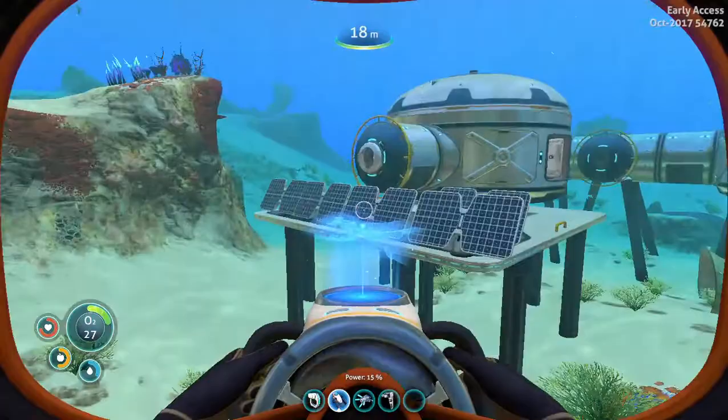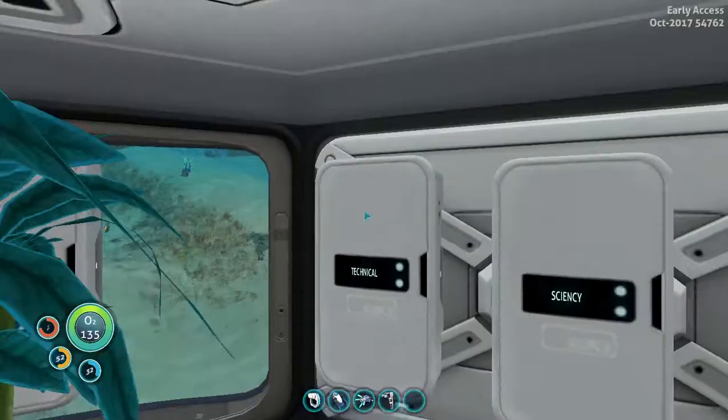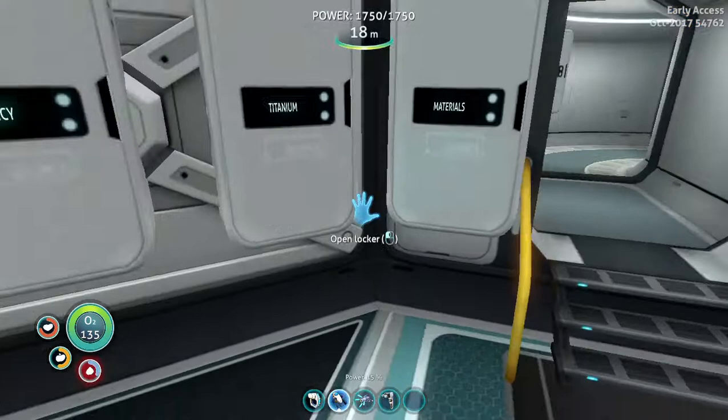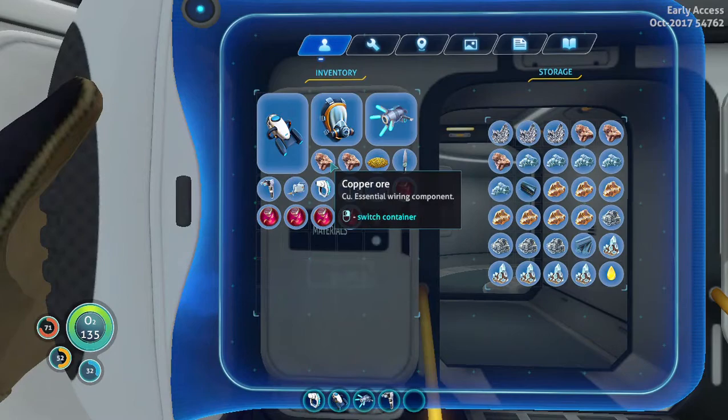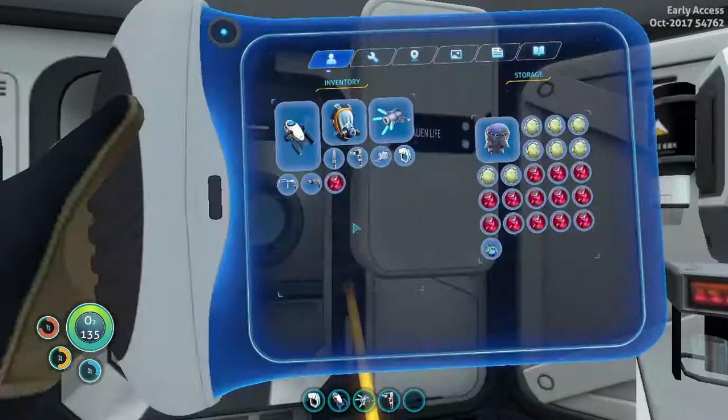So I have all the materials except for the aerogel and that one crystal. Okay, throw the lead in there, throw the titanium in here, and then just get rid of the rest of this junk that I have on me — minus these babies. These babies will make a great barbecue.